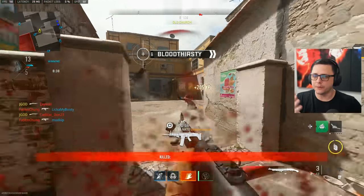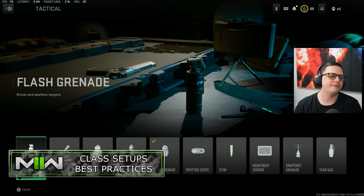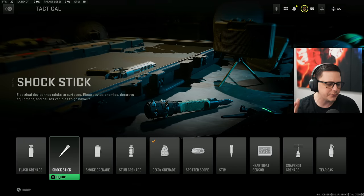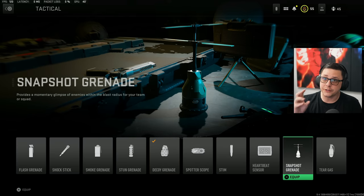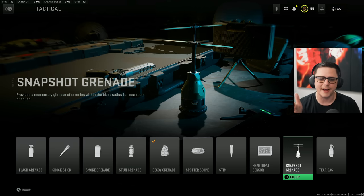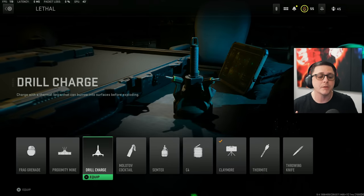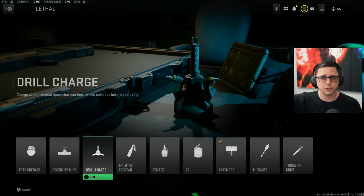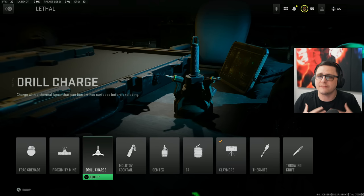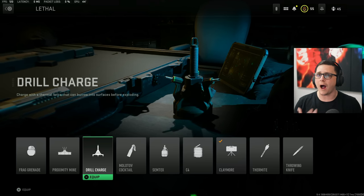If you know somebody's in a specific area, utilize your tactical. One of the best right now is the flash grenade. The shock stick doesn't have a huge area but it's there. Snapshots let you see enemies through objects, which is very useful because a lot of objects can actually be penetrated with bullets. For lethals, the most broken one — especially against campers — is the drill charge. Just throw it at the wall, it'll go through, and even if they have cover, it'll at least move them out of position, make them one shot, and put the gunfight in your favor while they're moving.